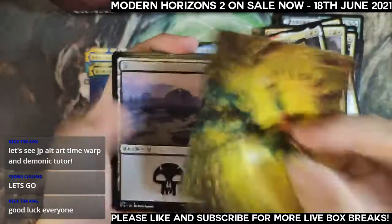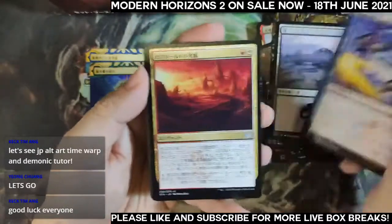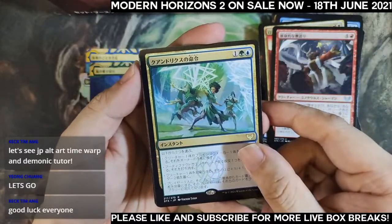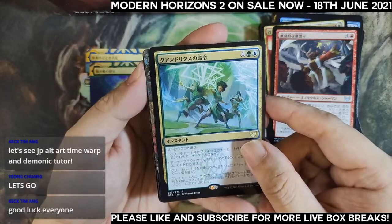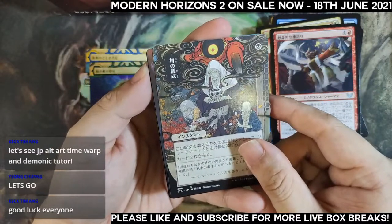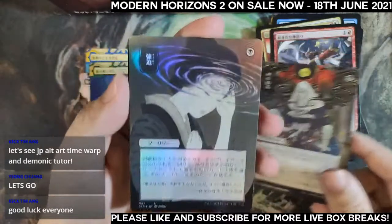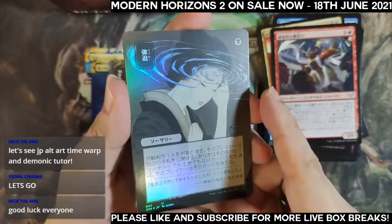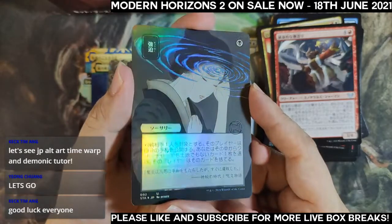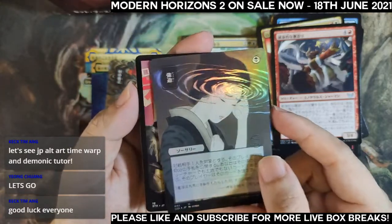Pack three for Bob: a rare in the lesson slot, three, four, five, six — Quandrix Command! Another Japanese alternate art — Village Rights! Oh wow, another Japanese alternate art foil — oh very nice! It's a Japanese alternate art foil Duress — wow, very very nice! No list card.